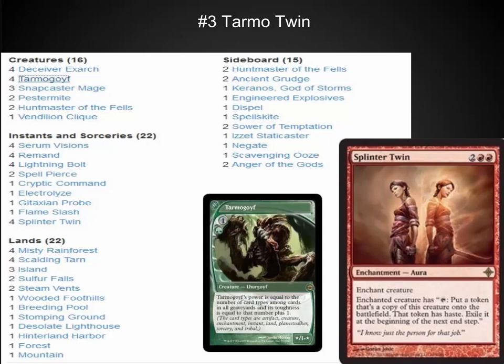The number three spot is Tarmo Twin because it really fits into two different categories: it's an aggressive deck with Tarmogoyfs and it has a Splinter Twin combo. This is the toughest twin variation to play against in my personal opinion because it attacks from so many different angles. Your gauntlet gives you a mid-range deck that does a lot of damage backed up by a combo out that you always have to watch for. Learning to play against twin in this type of environment is going to keep you alert for twin in any environment.